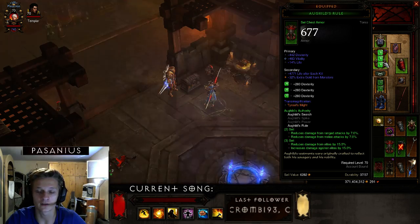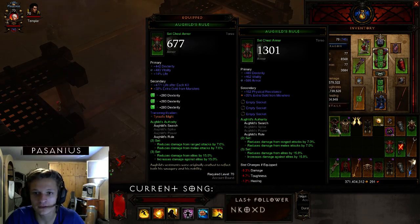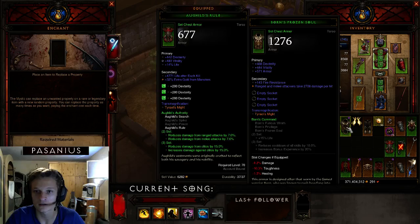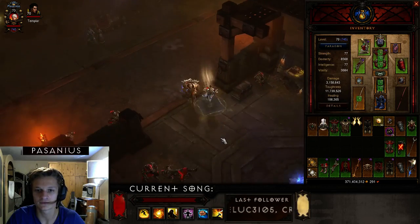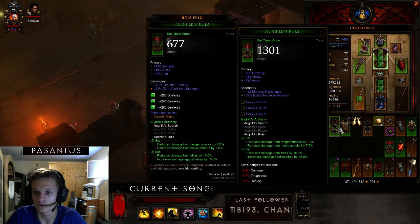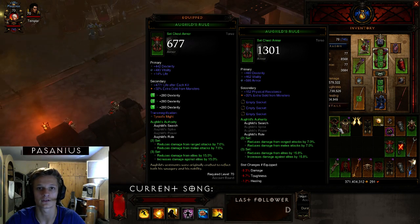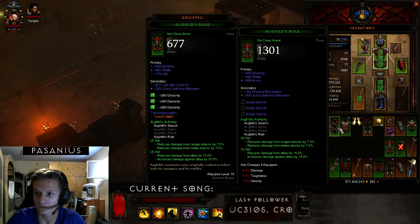On the chest I'm using Dexterity, Vitality, Life Percent, and three sockets, but I prefer a roll with reduced damage from elites — I just haven't gotten it yet. I used about 2,000 rerolls on this chest and didn't get it. If you have one with Dexterity, Vitality, reduced damage from elites, three sockets, and single resistance on the secondaries, that's very rare and you're very lucky.